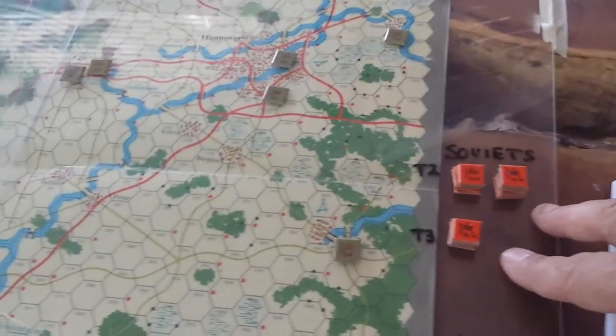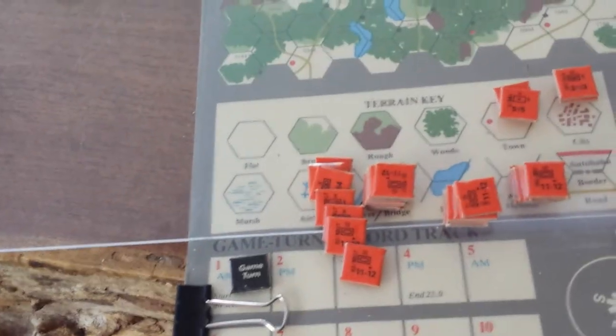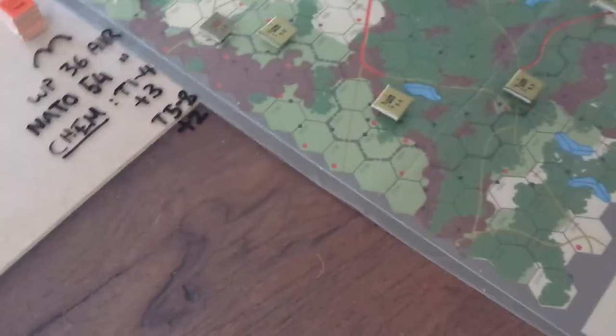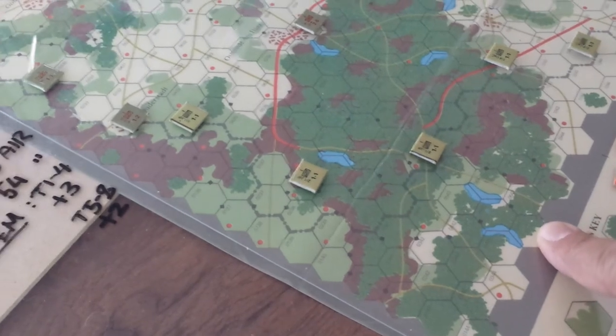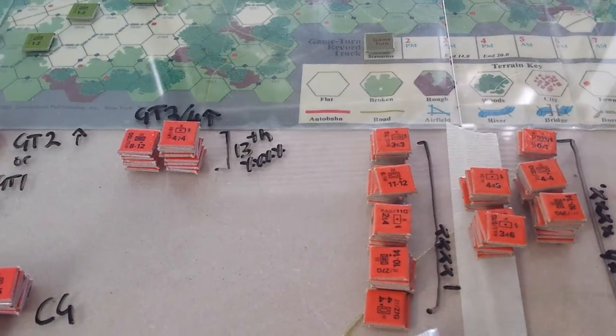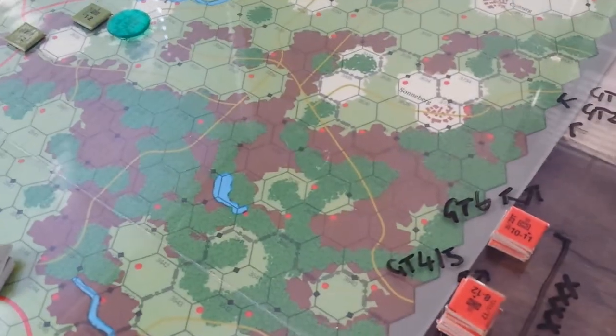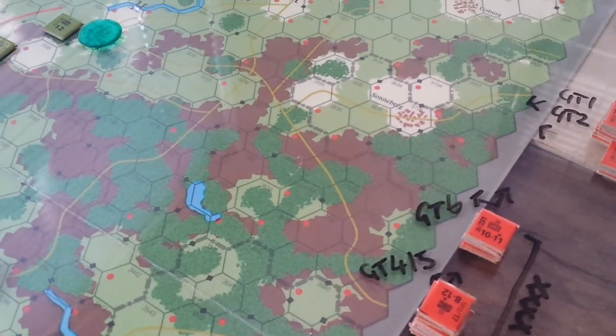These are reinforcements for turn two — there are three divisions there. Then one, two, three, four, five, six divisions come on the northern map edge, though they can come in over here with half movement rate. There are nine divisions here for turns one through four. Warsaw Pact with about four Soviet divisions backing that up. It's quite a lot to it.